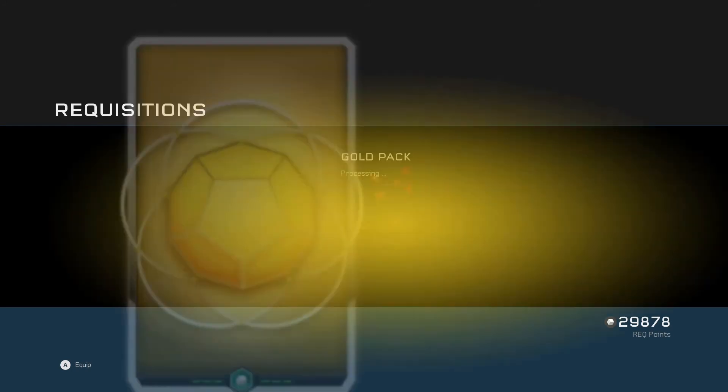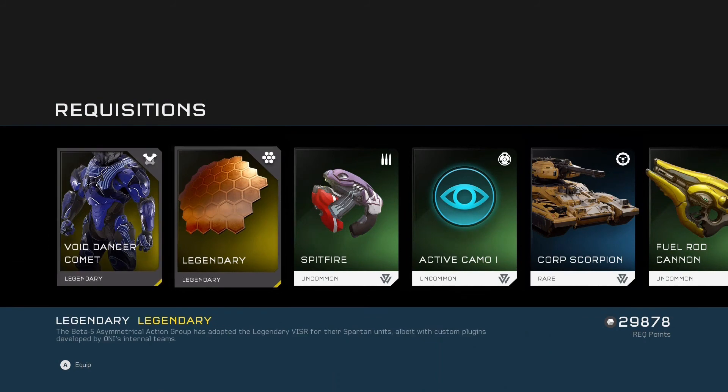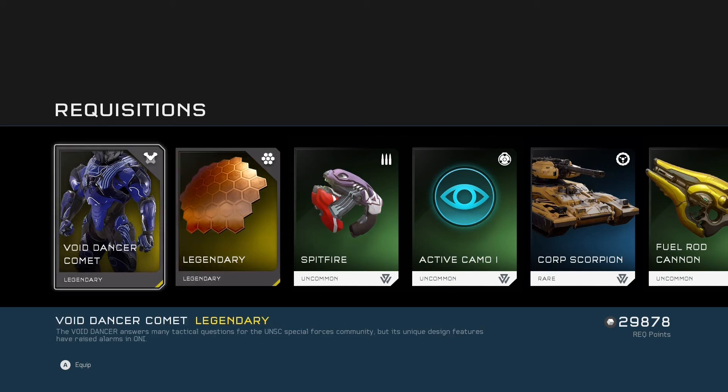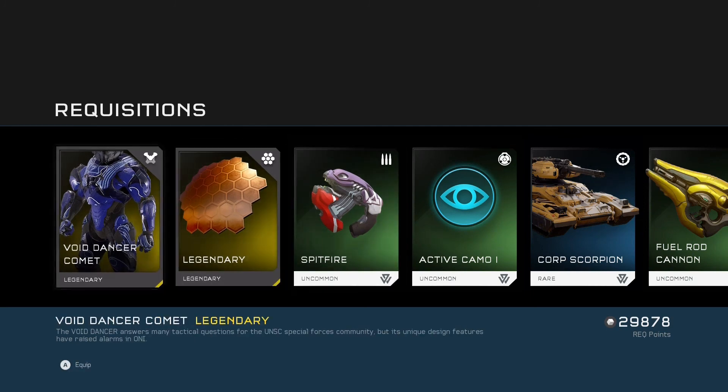On to the last pack — are we going to get a Mythic this week? We got two Legendaries! I got the Legendary Visor — it's like an orangey, dark orangey faded visor, it's pretty cool. And I also got a Legendary armor piece, Void Dancer, which is also pretty cool as well. Legendary Visor, Legendary — to top that week off.